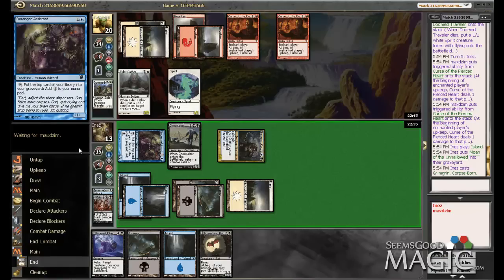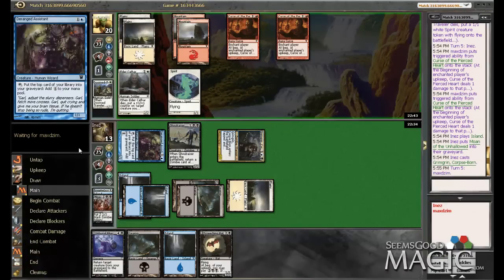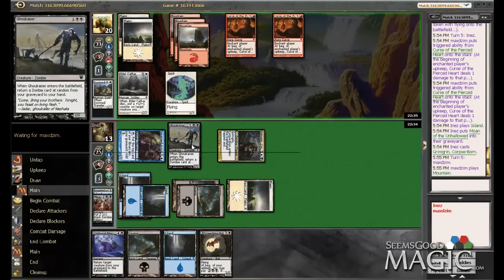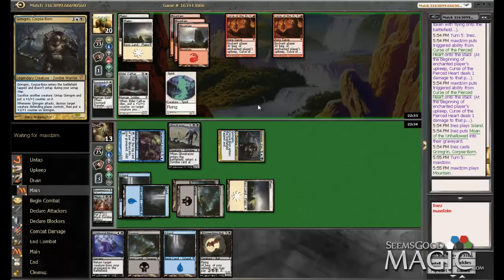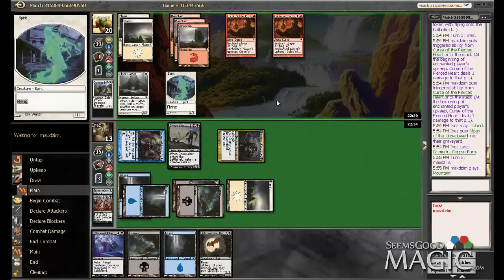No reason to declare an attack here. Now when he attacks in, I could just sacrifice the Ghoul Razor and block with Grim Grin, but that does open him up for a morbid Brimstone Volley, which is a little bit of an issue.